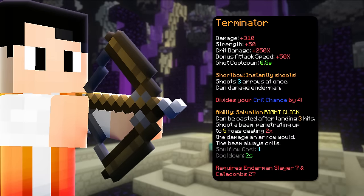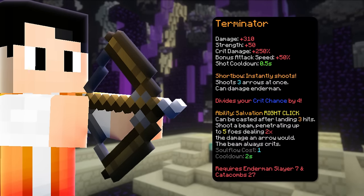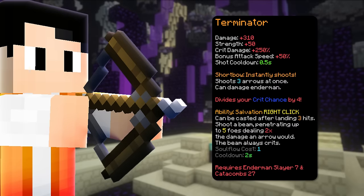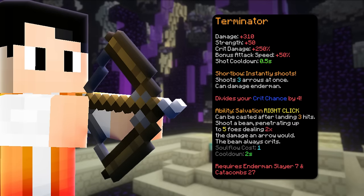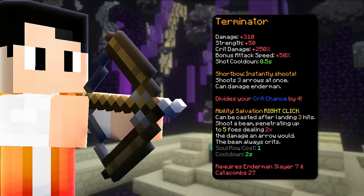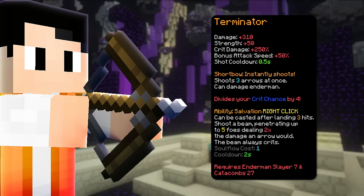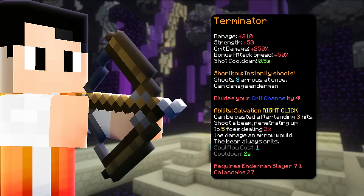The final weapon is Terminator which has an Enderman Slayer 7 and Catacomb 27 requirement. If you thought Juju was good, this is the best weapon for dungeons right now, especially in Master Mode which we will be talking about in a future video. It's amazing for clearing and does an insane amount of damage. Although it does cost an insane amount of money like the Astraea, so good luck.